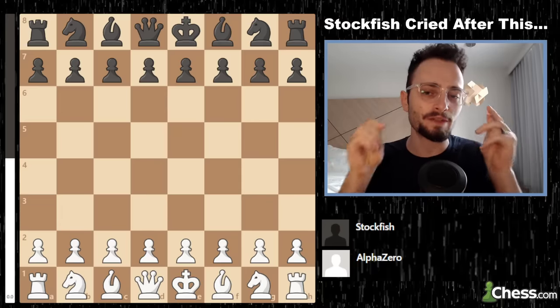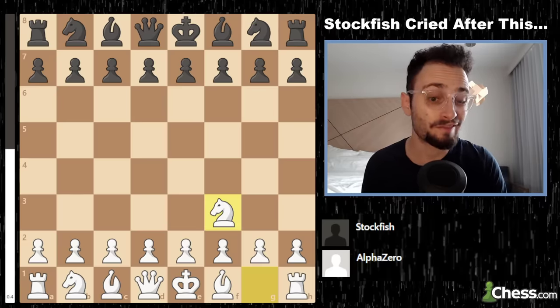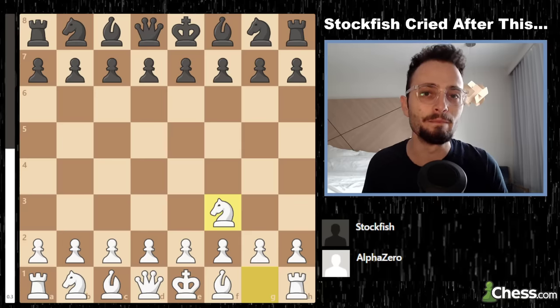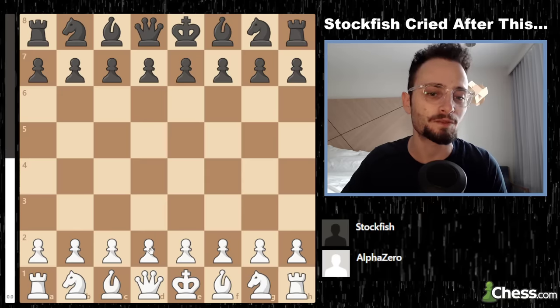There is a move in this game that is so disgusting — the chess gods had a smile when they saw it. AlphaZero began with the move Knight f3, which is actually kind of the best move because it doesn't weaken anything in terms of pawns.